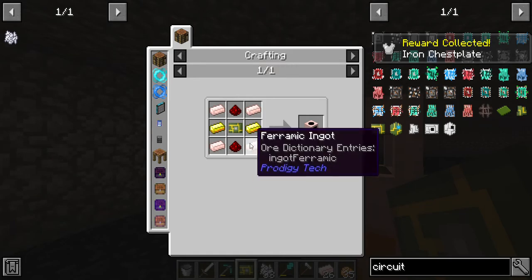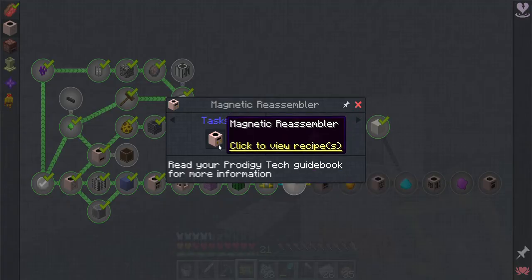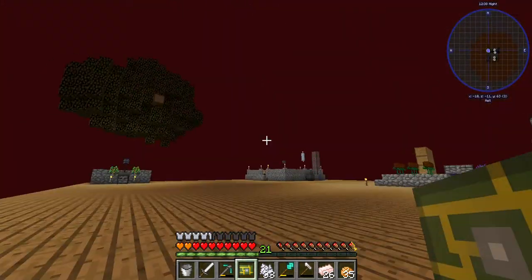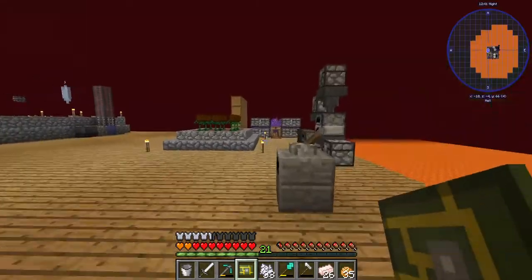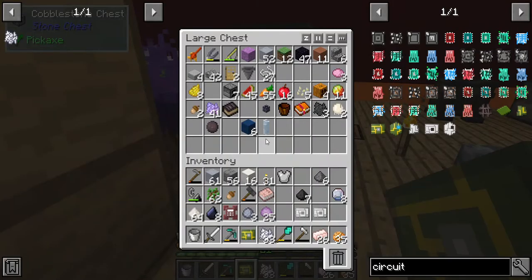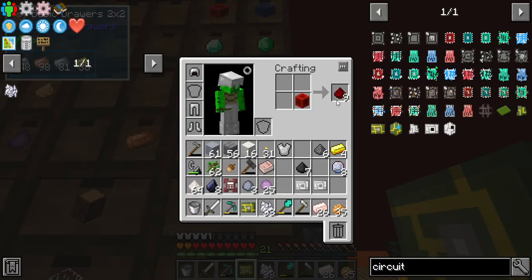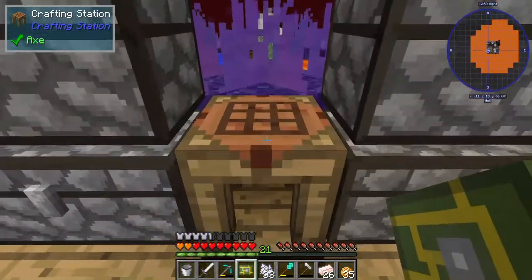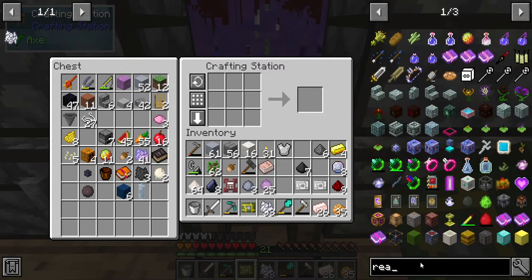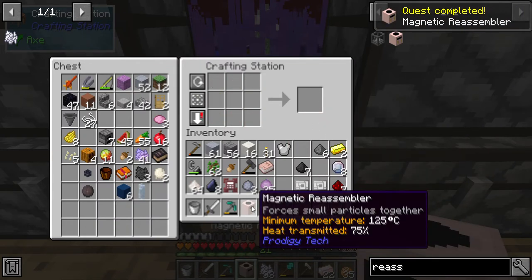To make the magmatic reassembler we need ceramic ingots, redstone, gold, and a circuit board - which we just so happen to have. Why aren't you growing? I have redstone, gold, ceramics - ceramic ingots. What was it - a reassembler? Magmatic reassembler - that gives us that.